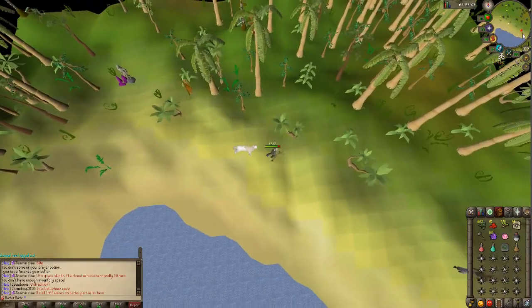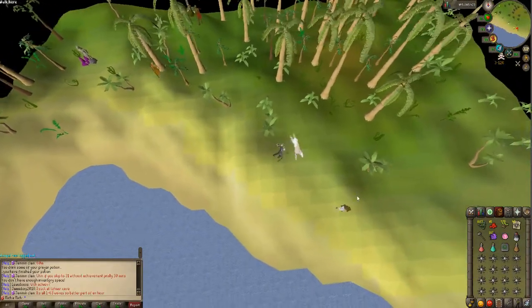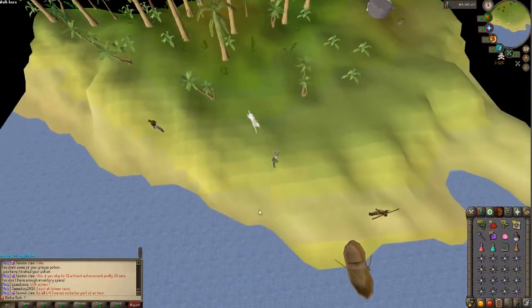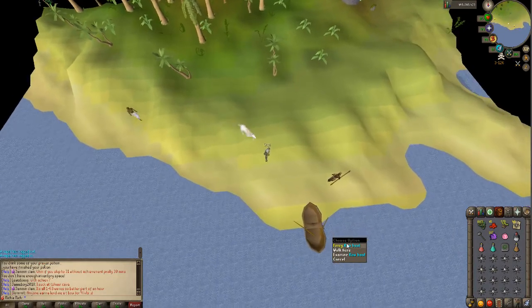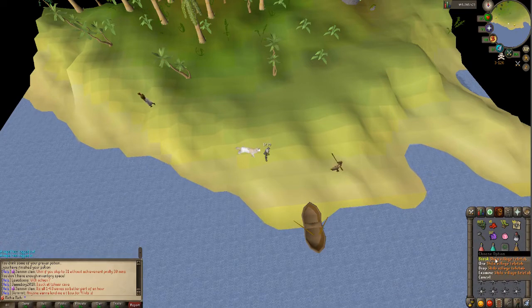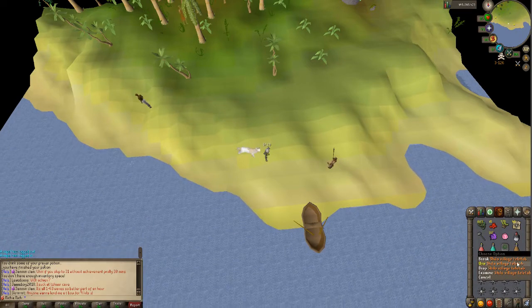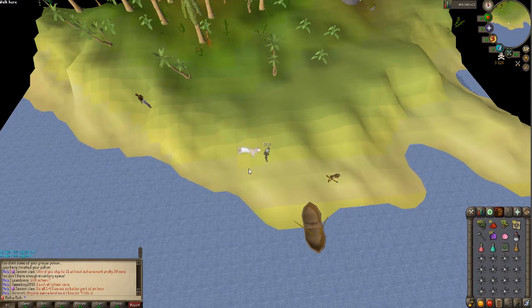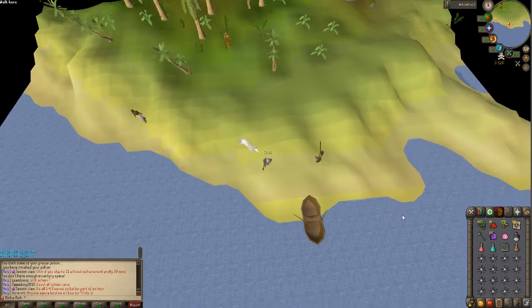When you feel ready to kill the boss, go to the shore of the water and you'll find a boat — this is one way to get to the jungle demon. You can also get teleport taps. The red one will teleport you right to the demon, so be prepared to fight when you use it.